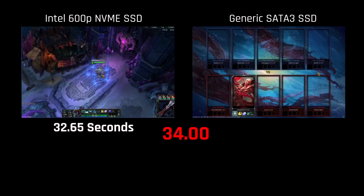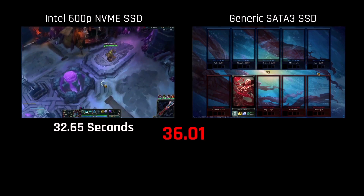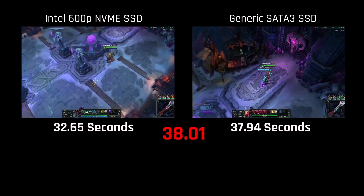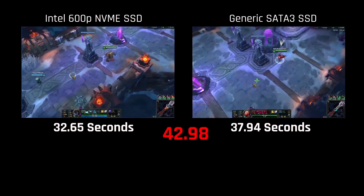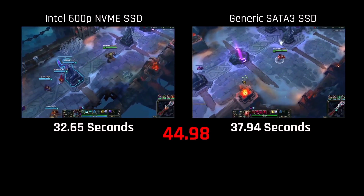At 32.65 seconds, the Intel 600p SSD setup is ready to jump back into action, and a couple seconds later the SATA 3 SSD setup finally catches up at 37.94 seconds.